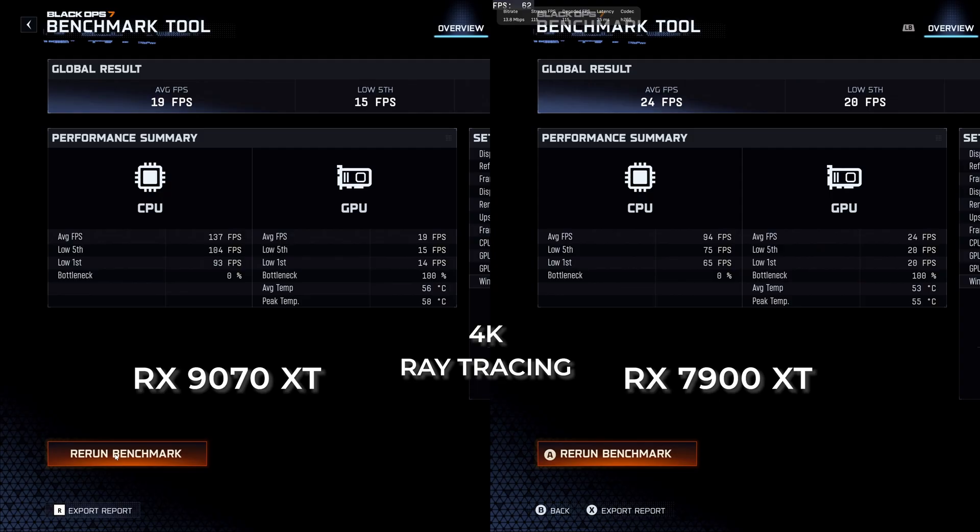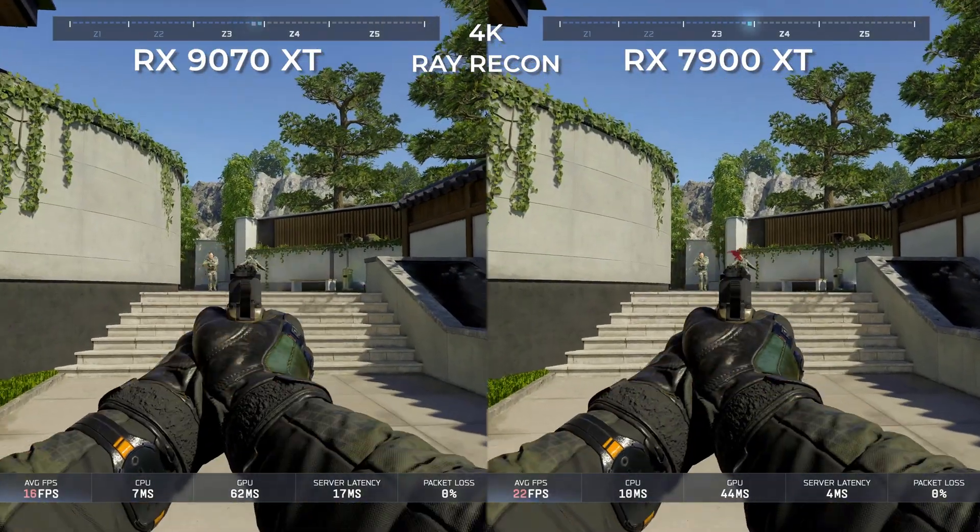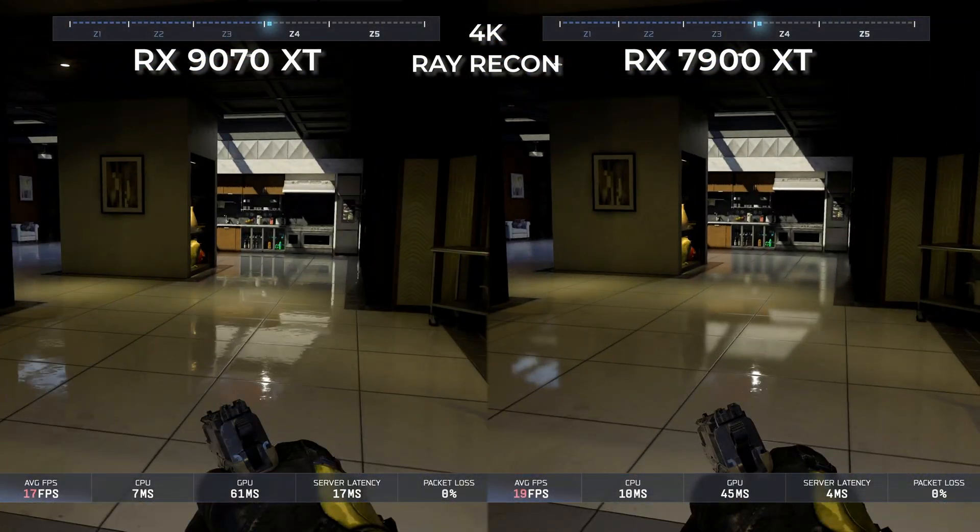Oh my, what do we have here? I wasn't actually expecting the newer hardware to perform worse than the current hardware. An average of 19 FPS for the 9070 XT and 24 FPS for the 7900 XT. Check out the differences between these two — it's clear that ray tracing isn't as powerful on the 7900 XT side, but the lighting looks great on the 9070 XT though.